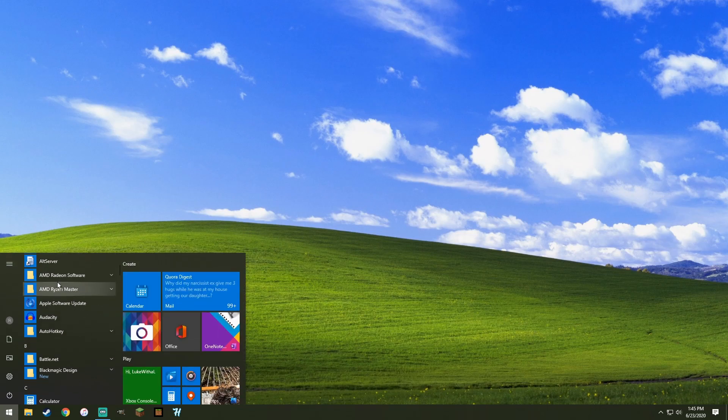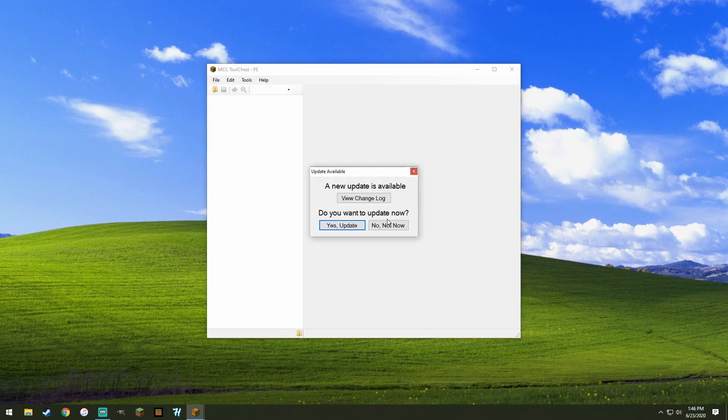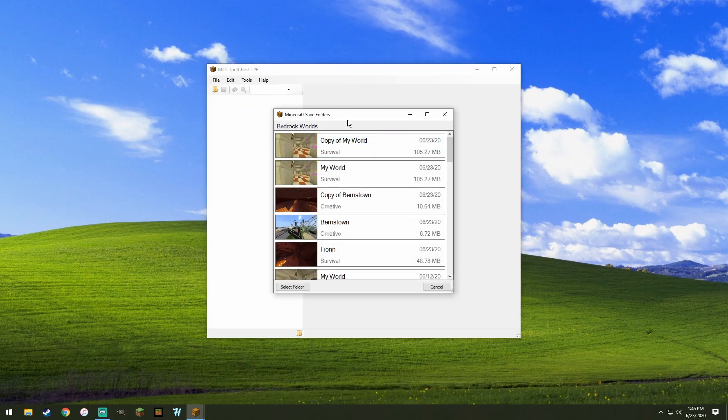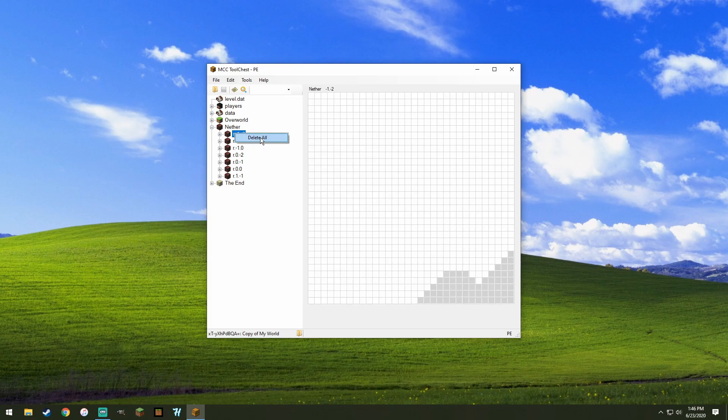Now close out of Minecraft and open up MCC Tool Chest — this is the PE version and not the normal version, so I'll leave a link to it in the description if you want to download it. What you want to do is open up your world — this opens the copied world, not the original.